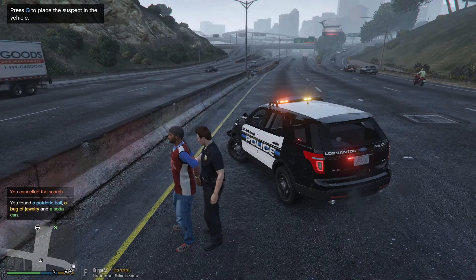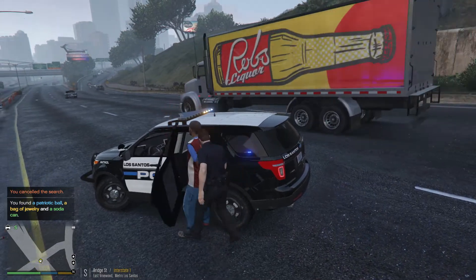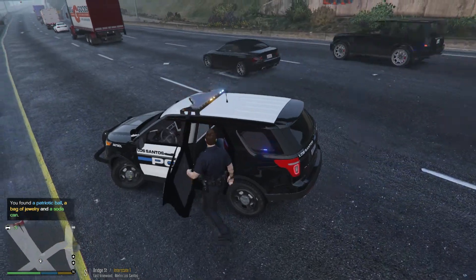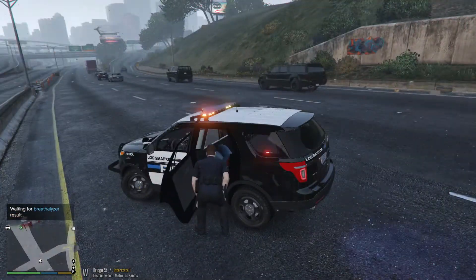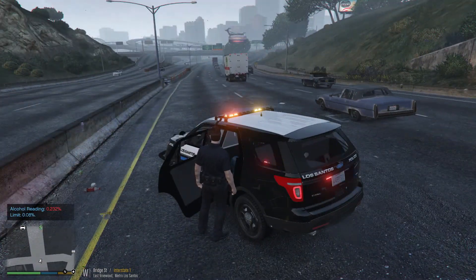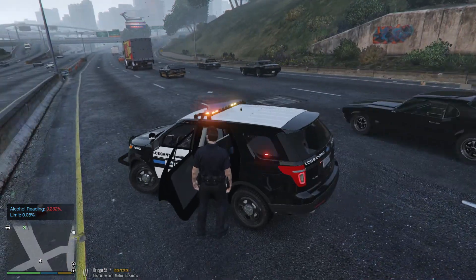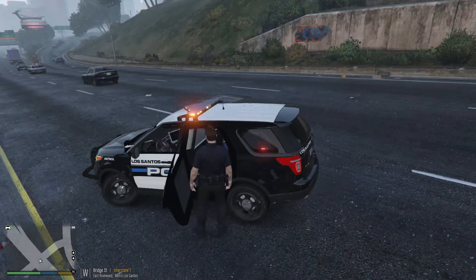We'll go ahead and do a breathalyzer test on him real quick. Go ahead and hop in the back — watch your head. Sir, go ahead and blow into this clear tube until I say stop. Alright, sir, you blew over the alcohol limit, so you'll be placed under arrest for aggravated assault for trying to stab me with a knife and for being drunk in public — public intoxication.